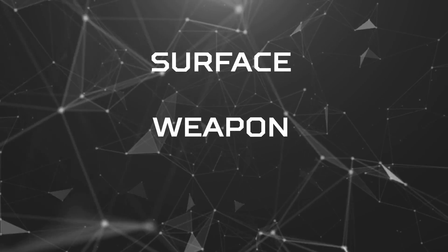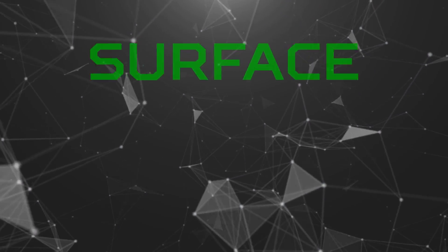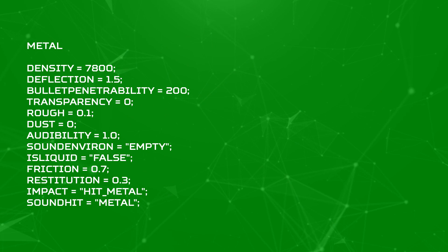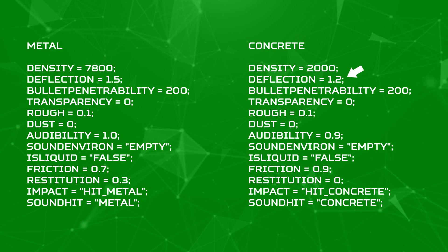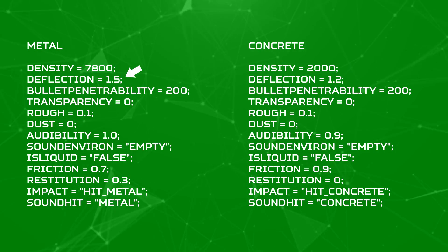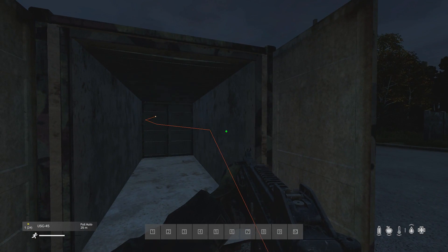Now there are three things to consider when attempting to get a deflection kill: the surface type you're deflecting off of, the weapon you're using, and the angle you shoot the surface at. All surface types in DayZ have stats on them. One of these stats is called the deflection stat. For example, the surface type deflection stat of concrete is 1.2, where metal is 1.5, making metal easier to deflect off of.